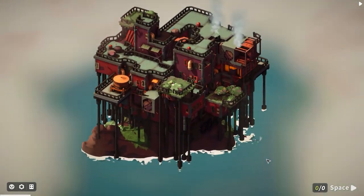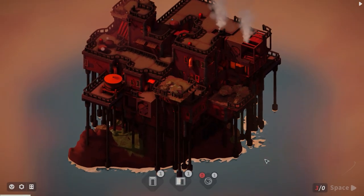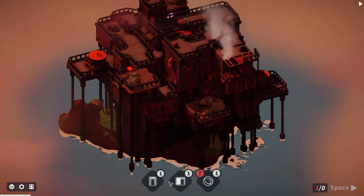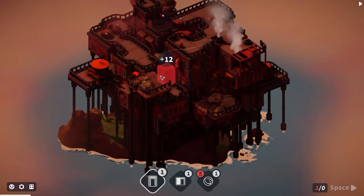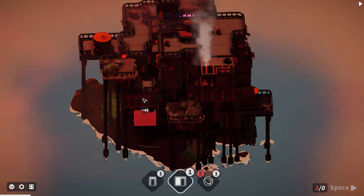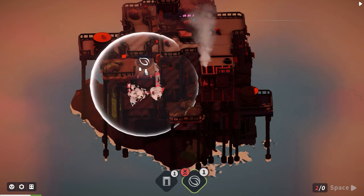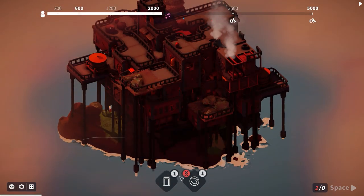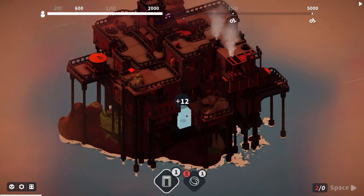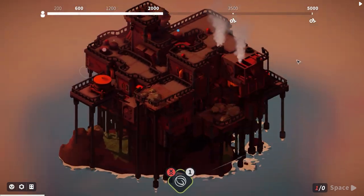We've got factories stacked up on top of a cinema with casinos on the other side. There's a park which I don't want to place. There's a portable house - thought I could fit it in there but not quite. Can that fit in there? Fits somewhere, and another portable house can go down there.